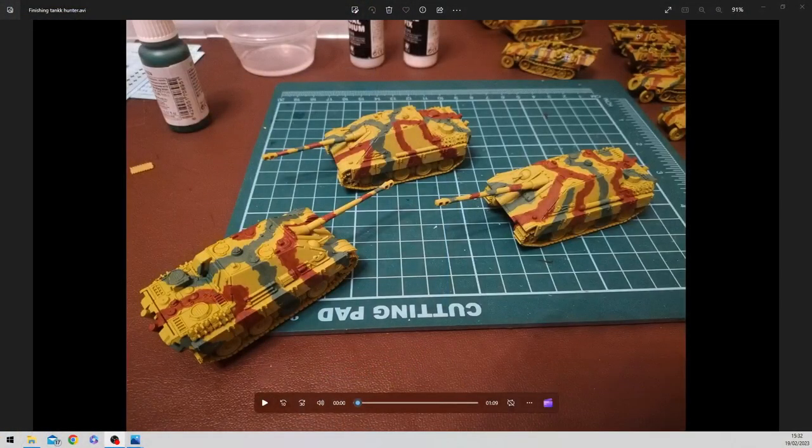Switching across the screens, we can see my remaining three Jagdpanthers. You can see the paint scheme: primed with a dunkel gelb colour, then a reddish brown and a Vallejo paint — I think it's gunship green or something. A couple of layers just to get a roughly smooth finish. Get rid of the brush strokes. Random sort of shapes and camouflage pattern — I don't follow anything in particular, just make it up as I go along.